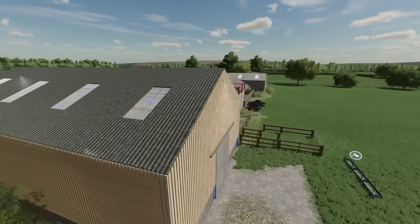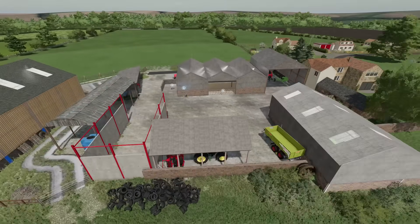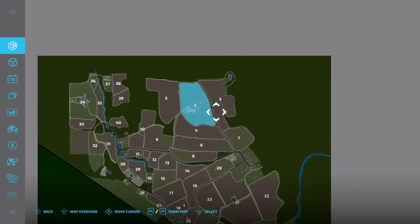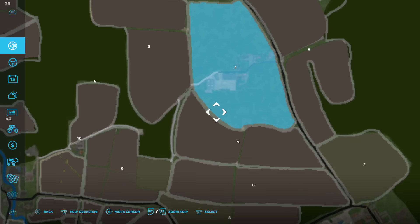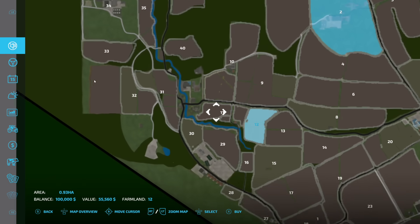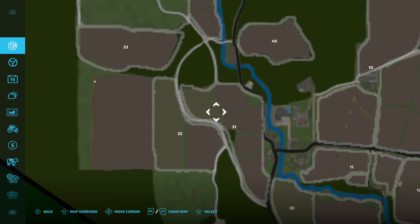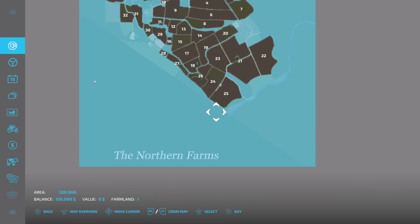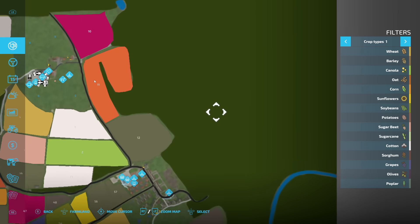Taking a quick sneak peek around the main farm right here — all custom models built specifically for this map. You may see a little jitter here or there as custom shaders are still loading in. As for the map itself, we've got four fields — fields 8, 9, 6, and 5 — up in this area right now. All the fields can be purchased individually, or there are groupings of three or four fields together. You could also buy the outside of the map for free — zero dollars.